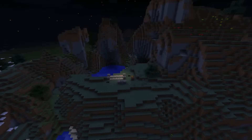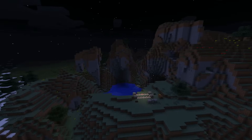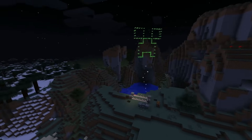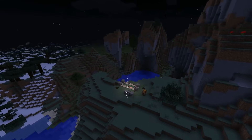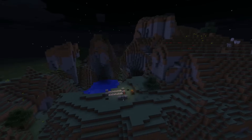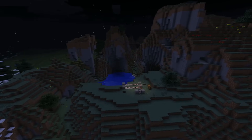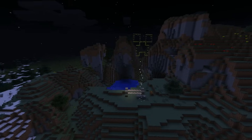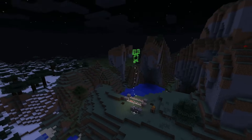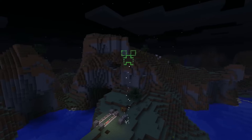Alright guys, this is Doc M with another Minecraft video. I'm playing around with the new fireworks that were implemented, and I just wanted to show you something we found out. You can make a creeper-shaped firework. I hooked it up to a dispenser setup down there with a clock — that is a very simple design. You can see the creeper shape, and that's pretty cool for fireworks. Nice effect, and I quickly want to show you how to do that.